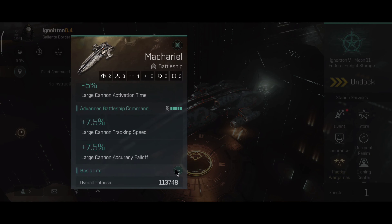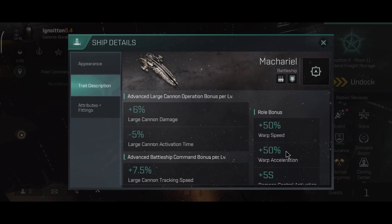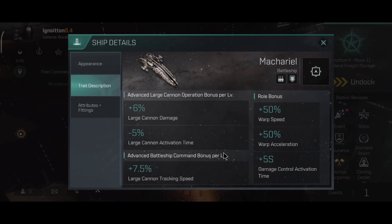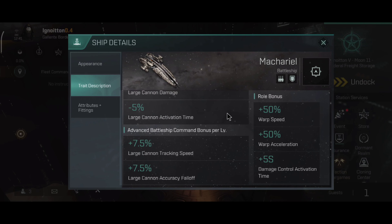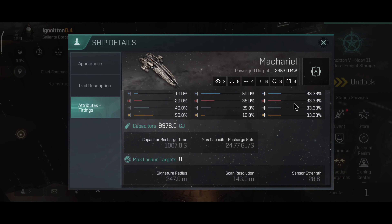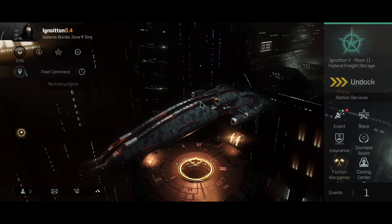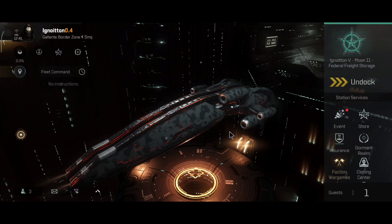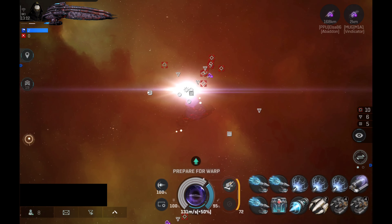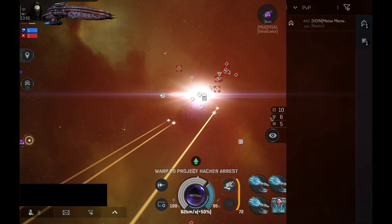The rest of the Makariel stats are about the same — the ship description has not changed. The DPS is the same and the module layout is also the same. The Makariel is one of the highest DPS faction battleships; it's also not the fastest. It has a very specific purpose — in my case with a cloaking device, which is still very hilarious but works very well.